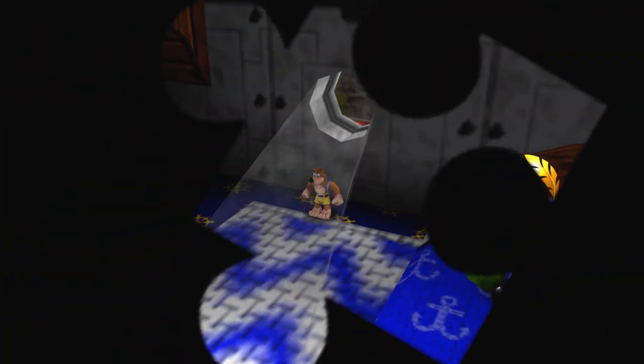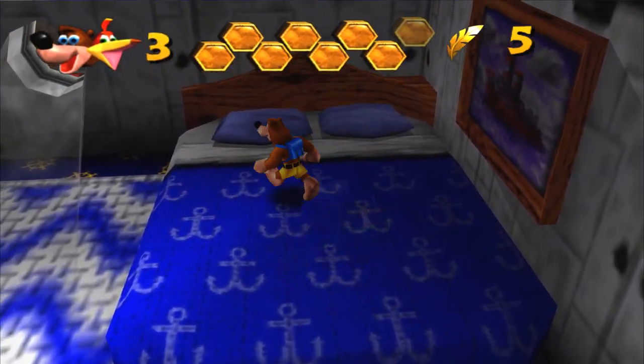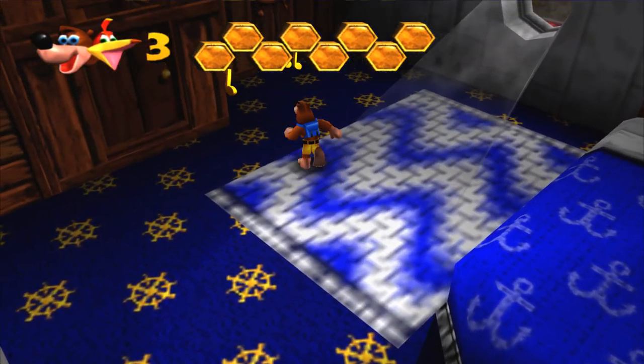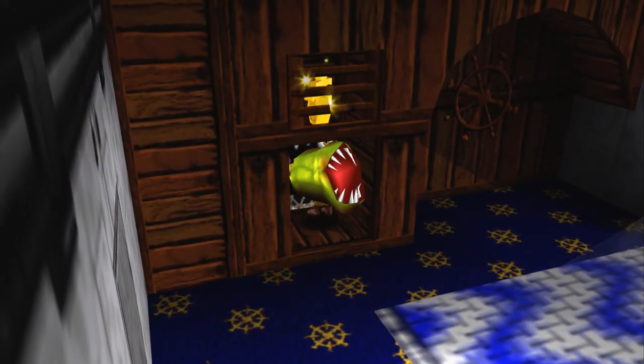How did you know to go into that one? You're just supposed to know. The windows that you can break into also look a little differently — I think they jut out a bit more. They seem like actual objects you can break rather than just part of the texture. I'll take your word for it. That didn't look much different. But that's what you do. Anyway, here's a jiggy up here.